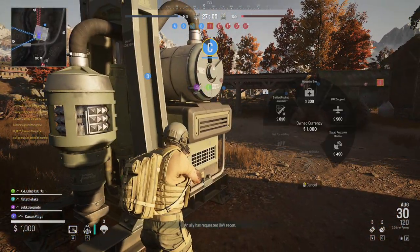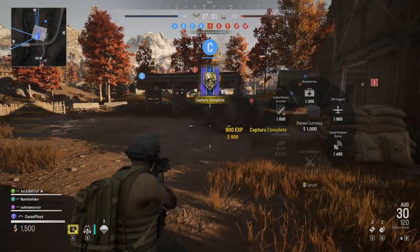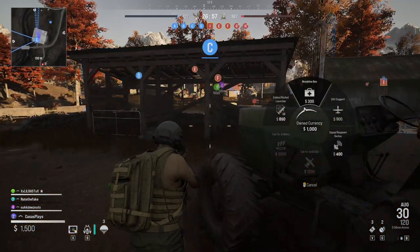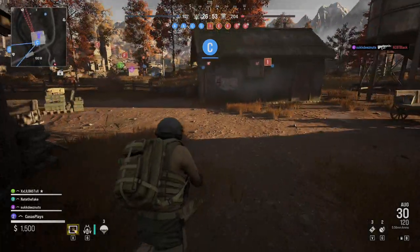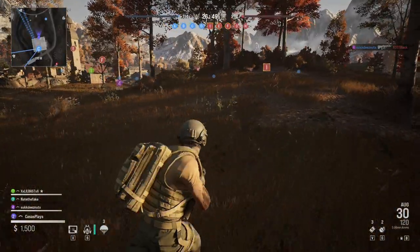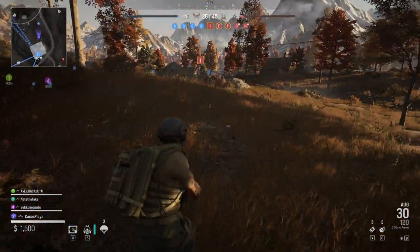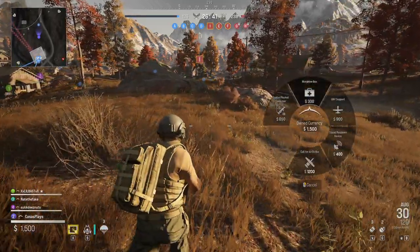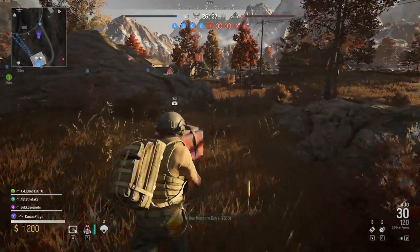Wait, so there's a purchasing aspect to this morphine box. Let me see how much money we have. We have $1,500. We can buy a medic pack, guided rocket, UAV support, squad respawn device. Oh, you can also call an airstrike. Fire morphine.